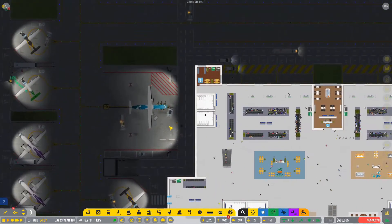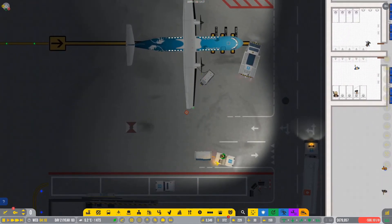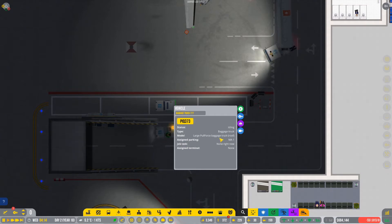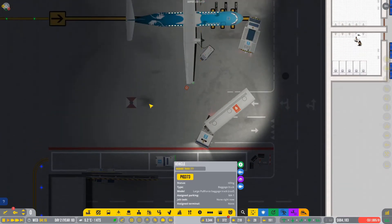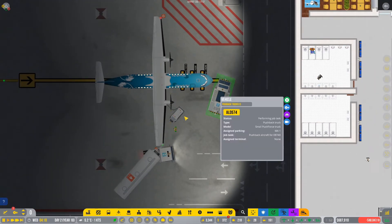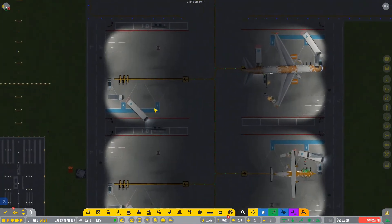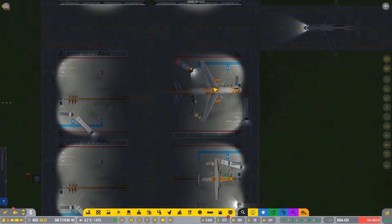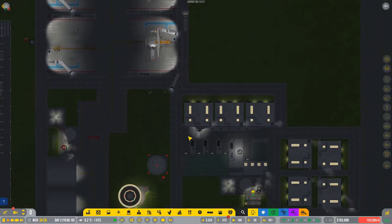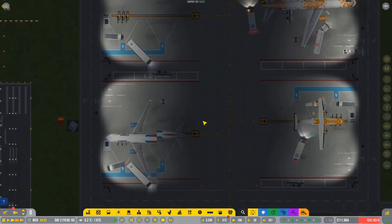Every single stand now has its own dedicated stuff. This one has its own dedicated baggage truck parked right there, apparently not being used for some reason. We've also got a pushback truck — everything is dedicated now. We only need about seven buses. As you can see, they're just standing there ready to take on flights whenever they come because they are assigned to those aircraft. So are the staircases. They don't need to keep coming back and forth. We have basically improved the logistics quite a lot, and I'm hoping that's going to help us out.